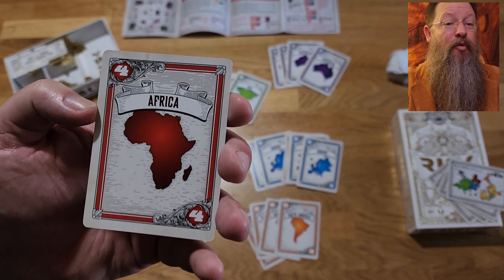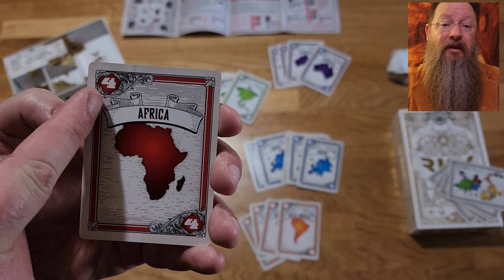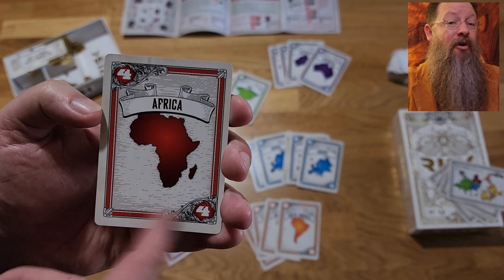Risk Strike accommodates two to five players and is recommended for ages 10 and up. The objective is world domination — the winning condition is to collect two domination coins. You basically declare battle, deploy your troops, and roll the dice to dominate.